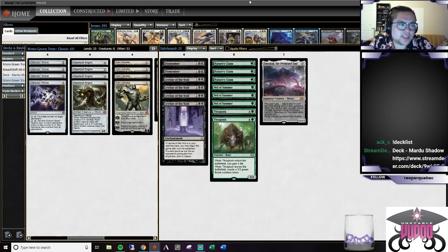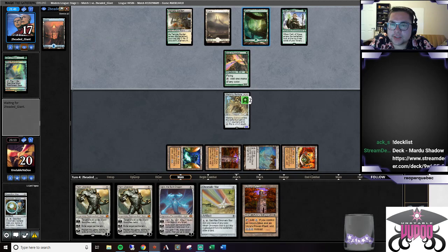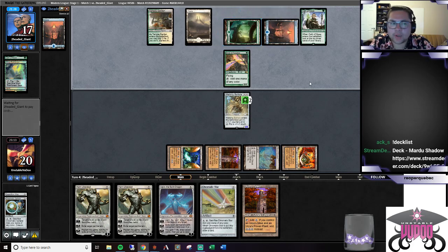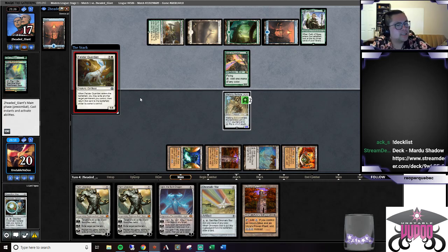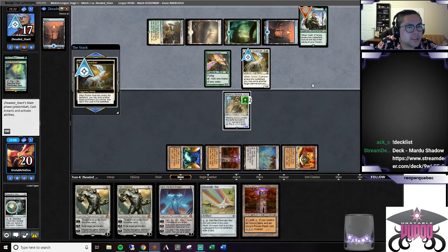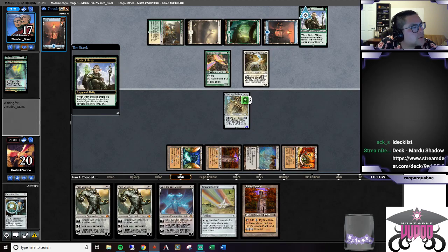Opponents are really thinking about things. While they think, let me get this deck updated onto Streamdecker. Alright, that's updated for you guys if anyone wants to take a look at that list. They're going to Felidar us. I imagine they're targeting the Ballista - oh, they're going to target something else. Just want another card draw of sorts.